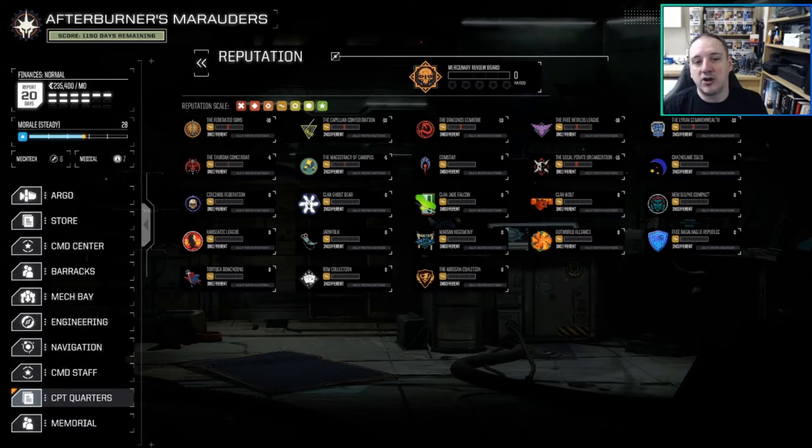Bear in mind you might think the shop doesn't matter and you'll just get everything by salvaging mechs, but there are other things to consider — primarily that when you want higher tier missions in clan space, having only one faction that likes you is limiting. For example, if the Draconis Combine loves you but everyone else hates you, the Draconis Combine won't have enough missions per planet to comfortably sustain yourself. You need at least a couple of houses that will allow you to take missions.